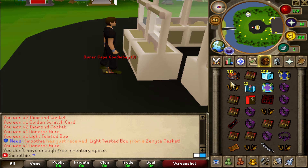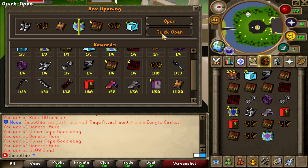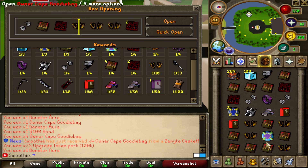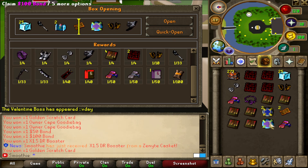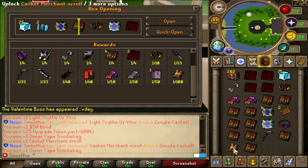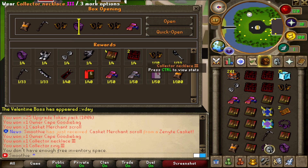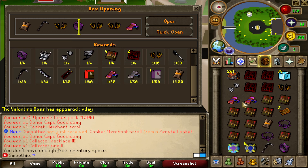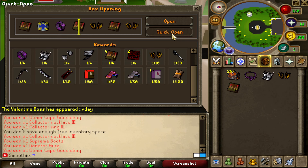Damage booster, 2 rage attachments at 1 out of 40, 50 bonds, auras, $100 bond, and a lot of owner cape goodie bags — so many of those. Look at this inventory: $100 bond, 2 drop rate boosters, 50 bonds, goodie bags, light scythe, casket merchant scroll, and the collector necklace — that's not the best item, not gonna lie. A lot of juicy stuff though. The boosters are always a nice upgrade. I do wish I saw a bit more of the owner attachments.